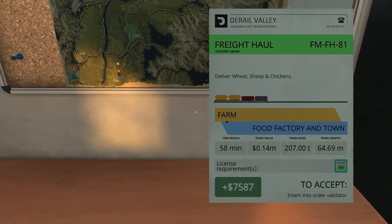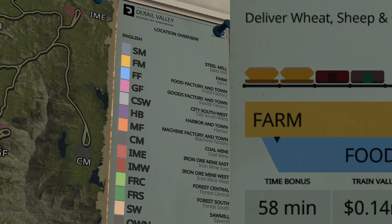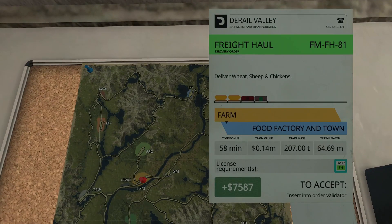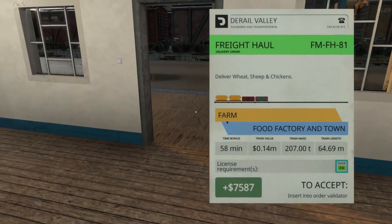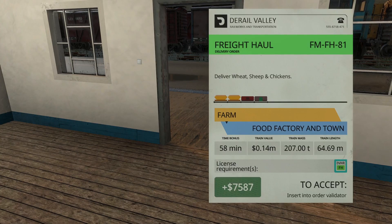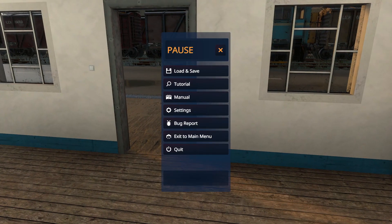Farm to Food Factory Town FF — oh, there it is. It's not too bad, it could be worse, I'll take it. But what we're gonna do is save ourselves some of our 58 minutes — we're gonna go hook up to FM-F-H81 first, and then we'll come back and officially accept the job.